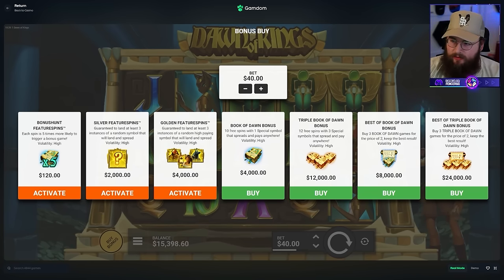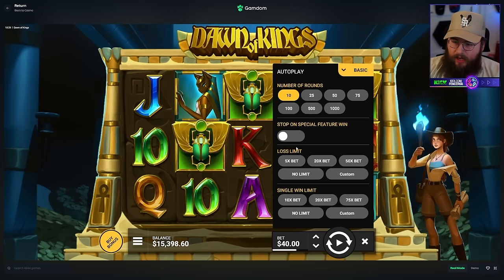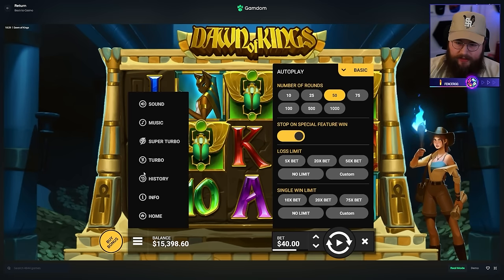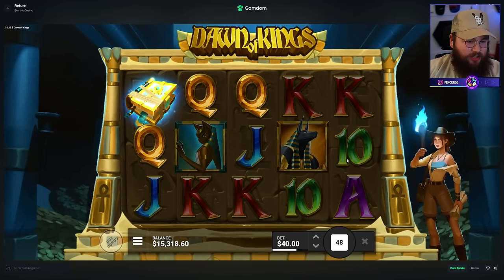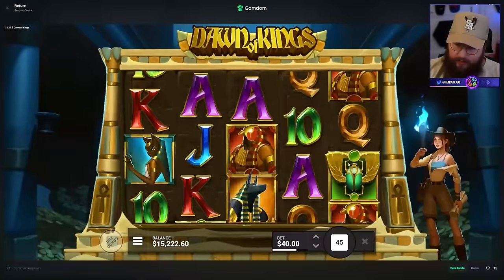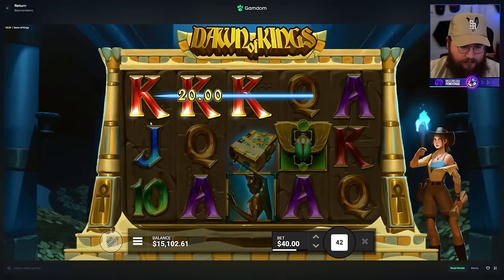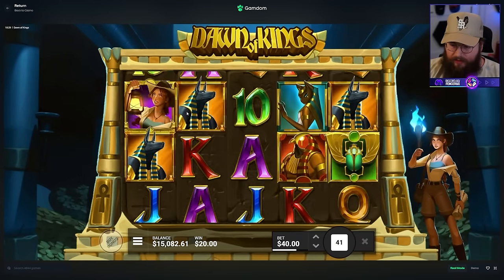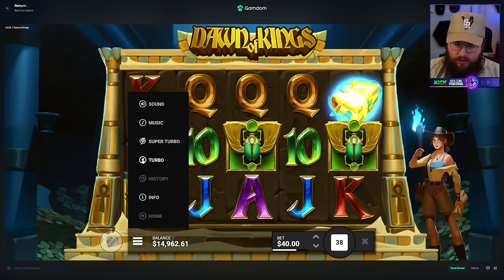I'm going to switch to $40 and do 50 turbo spins to see if I can just spin into the bonus without any boosted spins - just au naturel - without any boosted RTP, to try to get a little bit of luck to kick off the video. I might even turn on super turbos.